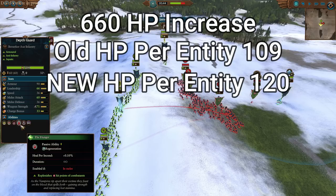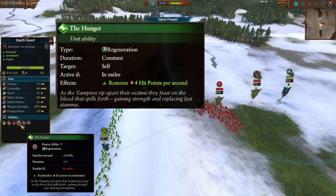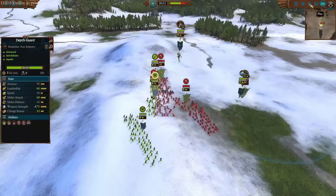On top of that, Hunger now gives percentage-based healing, as of Warhammer 3, and their healing has gone from 4 to 7 per second as well. This effectively means they can pretty much beat up most elite infantry.